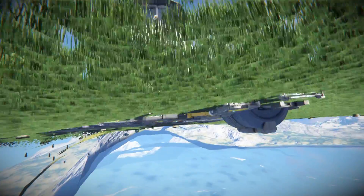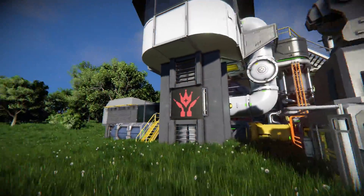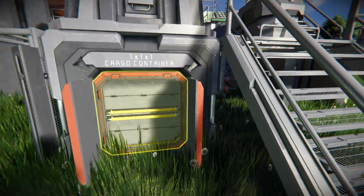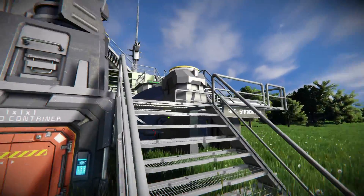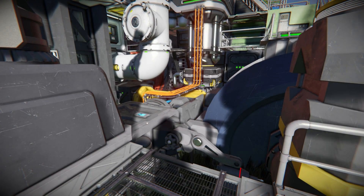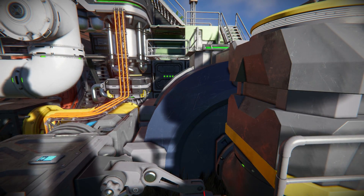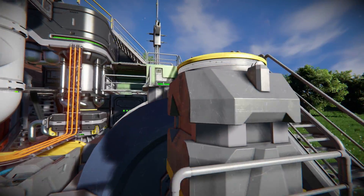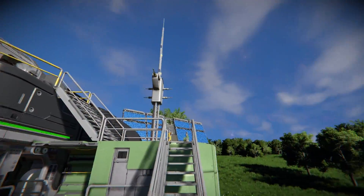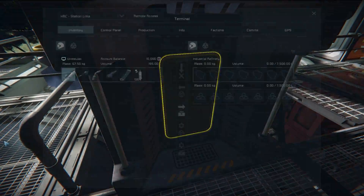Now grabbing hold of my character, we can get a better look on the inside. Below that turret we do have an access panel so we can go inside. We can see our neon tubes there, we've got easy access to repair this stuff if it ever took damage, and we do have a welding block there to automatically repair it so you don't have to lift a finger. There's our connector that leads all the way up to here, and there's our hydrogen tank. Walking through here past our industrial refinery, there's the access panel right there.